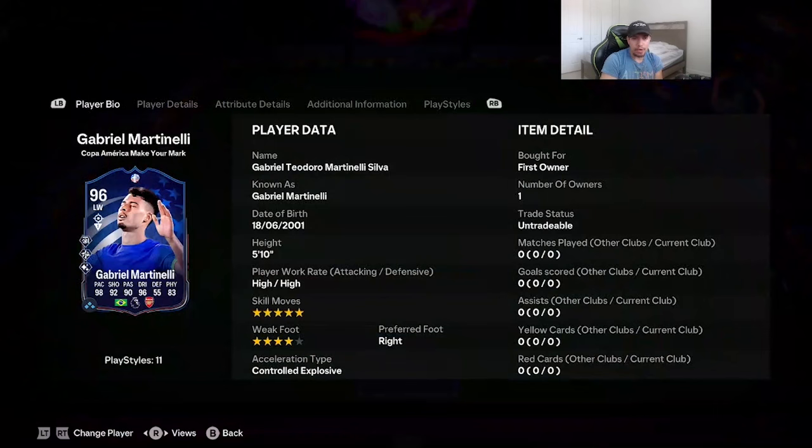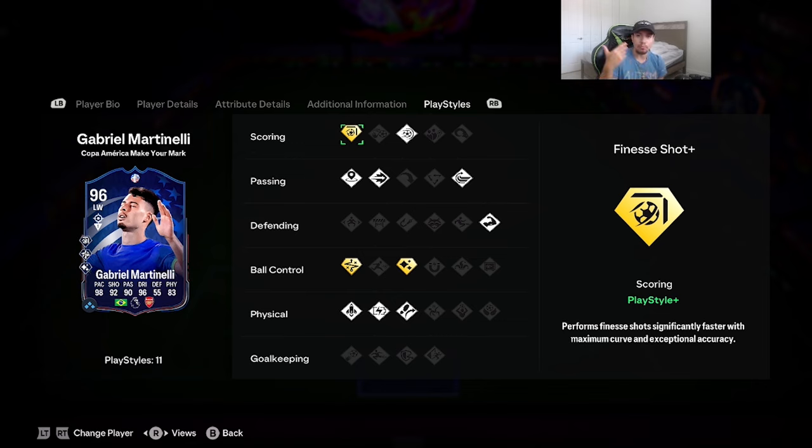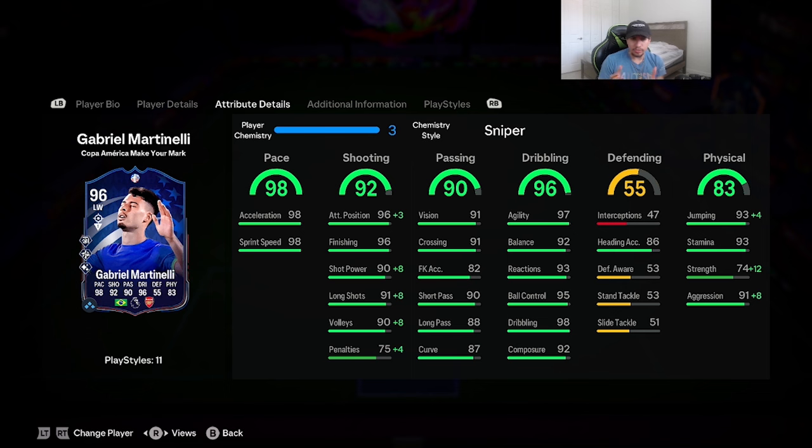Welcome to another video — today we're going to review the Copa America Make Your Mark card Gabriel Martinelli. This card came out last week from Team Number One, and it's very hard to acquire if you don't buy off the market or get a loan card, let alone pack it. Looking at the card: 5'10" height, five-star skill moves, four-star weak foot, right-footed. Acceleration type is controlled explosive — 98 pace, 92 shooting, 90 passing, 96 dribbling, 83 physicality. Play styles include power shot, ping pass, inside surpass, whip pass, bruiser, trivela, relentless, and quick step on basic. The three gold play styles are flare, technical, and finesse shot.